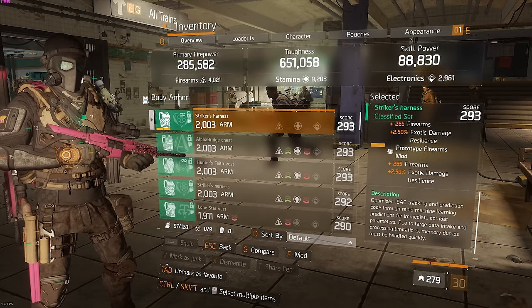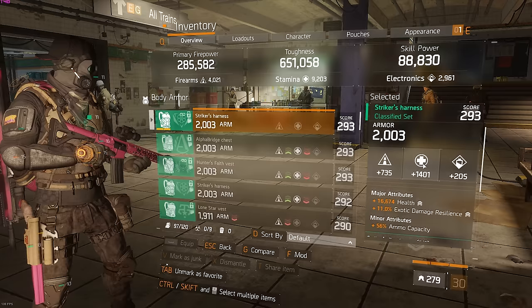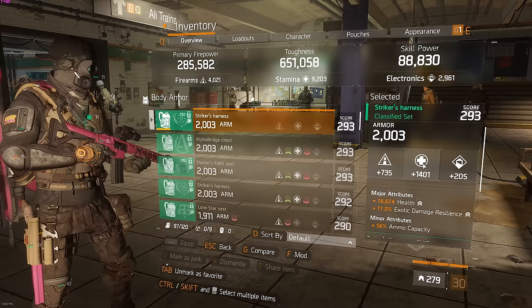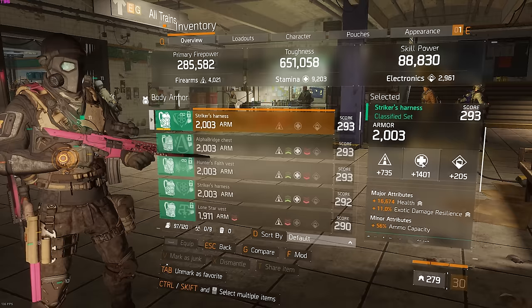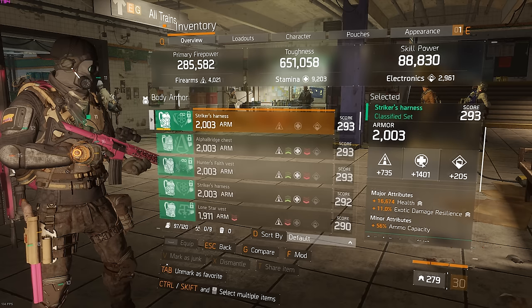Six-piece Striker Classified: health, exotic damage, and all the weapon mods are exotic damage as well. I am giving up some crit chance now because Predator is a really popular build and there's a lot of Defense builds as well, but Striker works really well against Defense and Nomad. Sure, we give up some crit chance, but most builds are not going to have anywhere close to the damage you'll put out when you have stacks, so losing the crit chance is fine.